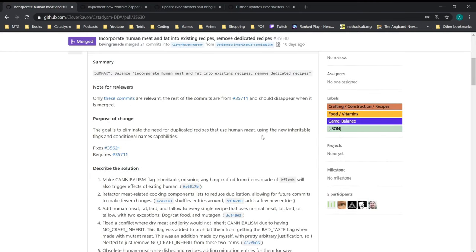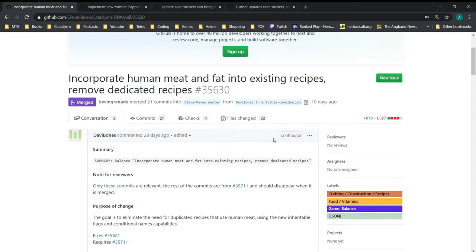So the naming convention has been maintained, which I think is probably the main thing people really like about the cannibalism recipes — but they're no longer dedicated recipes. I think this is a great change. More things in the game should inherit flags from other things, and it prevents a lot of the recipe complications we've seen before.